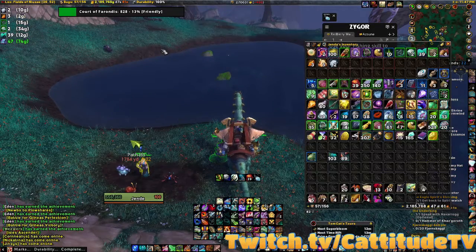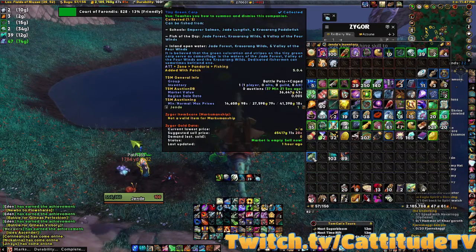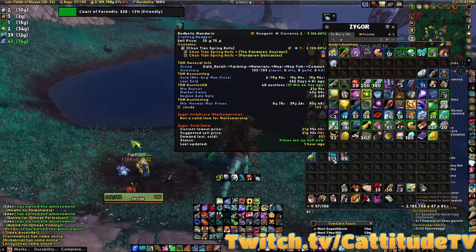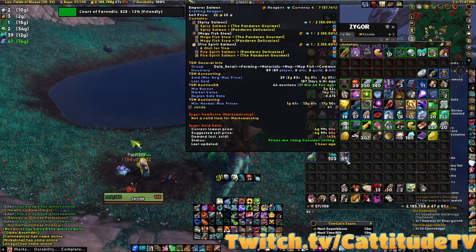We did this for an hour. What's awesome is I ended up getting the Tiny Green Carp — I'm not sure how rare it is, but I know there's one on the auction house right now because I just checked before we started this video. I also got 103 Red-bellied Mandarin and 89 Emperor Salmon.